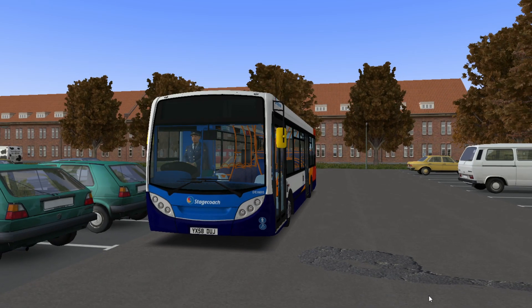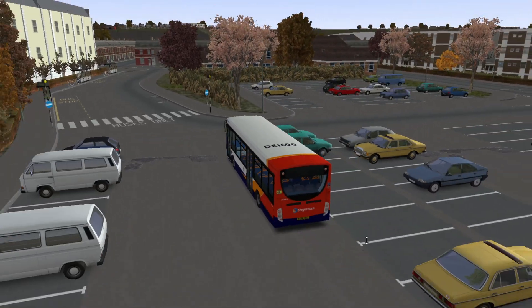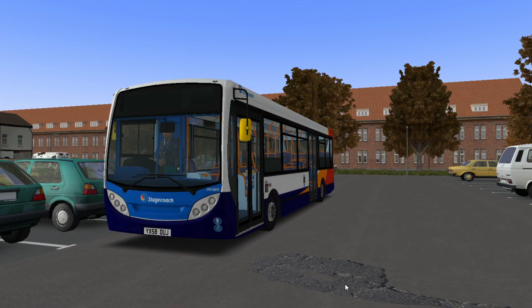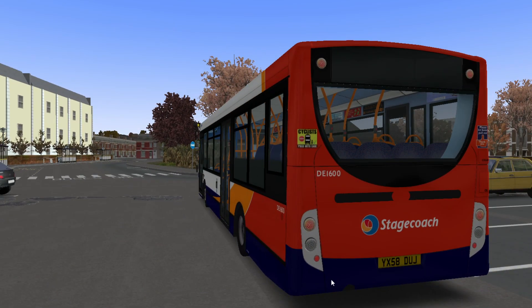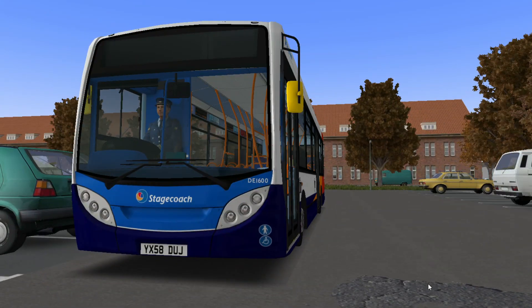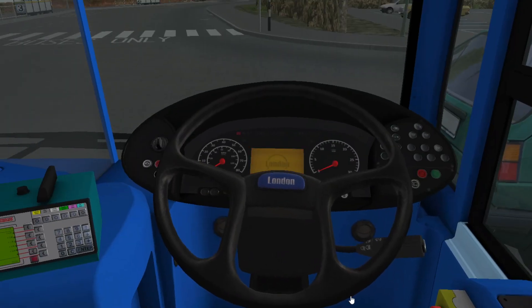So here we are in this map - this is Gainsborough, based on the real life area of Gainsborough, although the routes are slightly different, speaking as somebody that has visited the place. And we're going to be driving this vehicle, the C200, the 10.8 metre, the one I've been going on about that I absolutely adore. We're going to be driving this on Route 2.